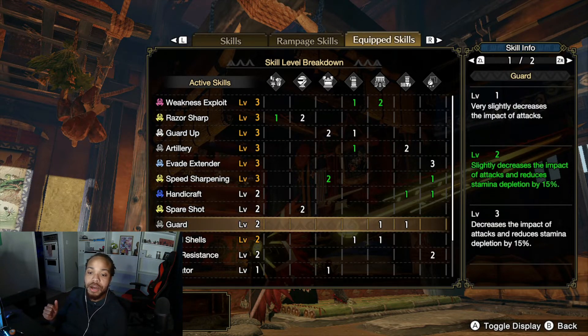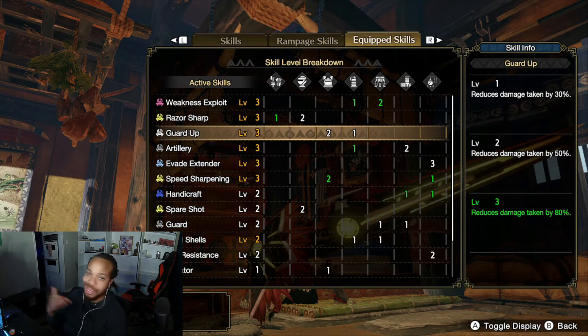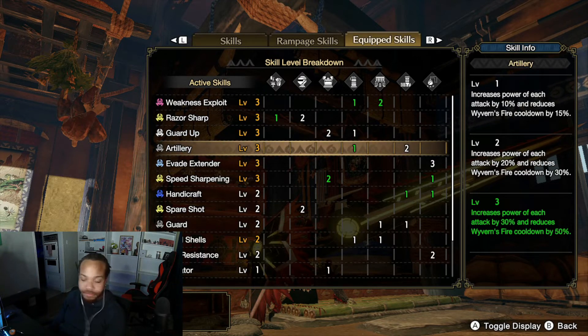The counter skill on Gun Lance respects your Guard level — if you don't have the guard required to block an attack, you won't be able to counter it. So have Guard Up so you can counter almost anything. With Guard Up 3 you'll be blocking almost everything, get the counter off, restore a bit of sharpness, then go right into a slam and a full burst.